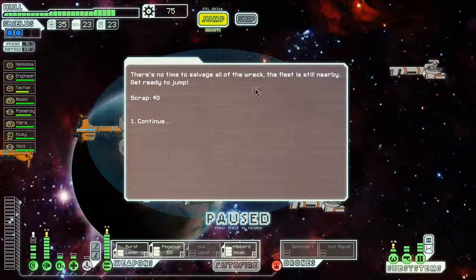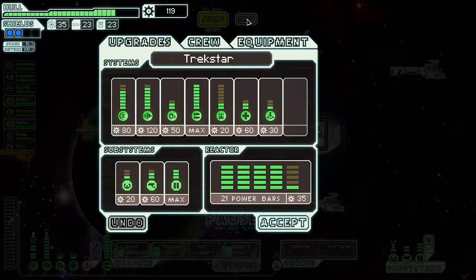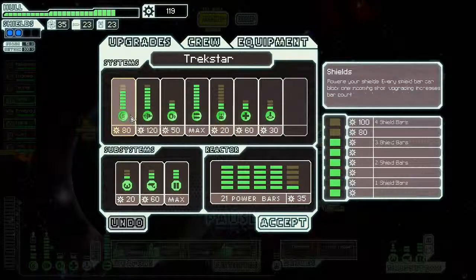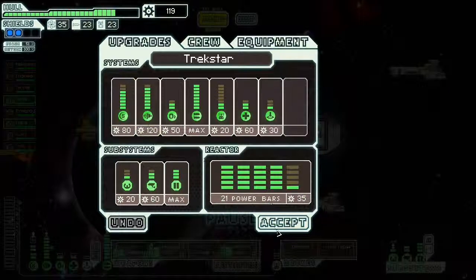There's no time to salvage — we got 40 scrap from that. This is great about the final sector: you can get your upgrades quick if you get here and survive this long. Crew repositioned. Now thinking about upgrades — I'm tempted to get shields but engines is probably more important because they help dodge chances, and dodge is really good. Power is also important though, so let's get one power upgrade. We're going to jump again.